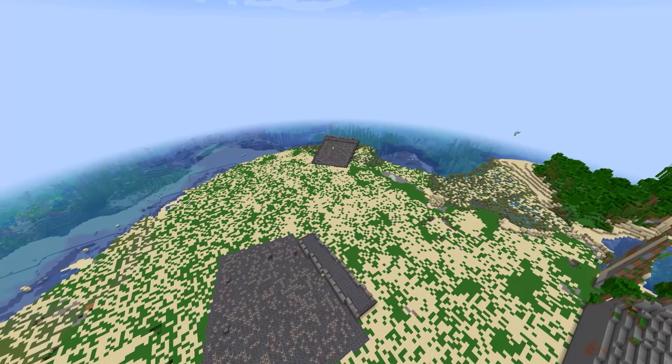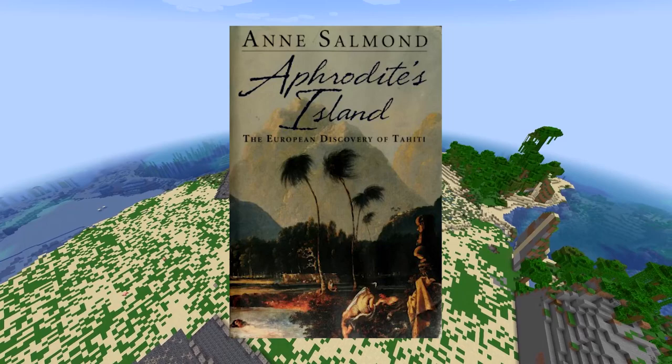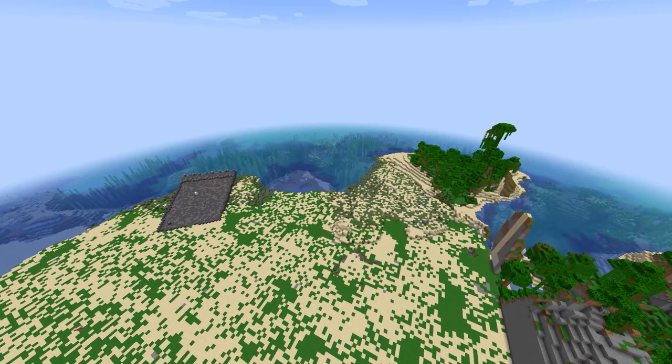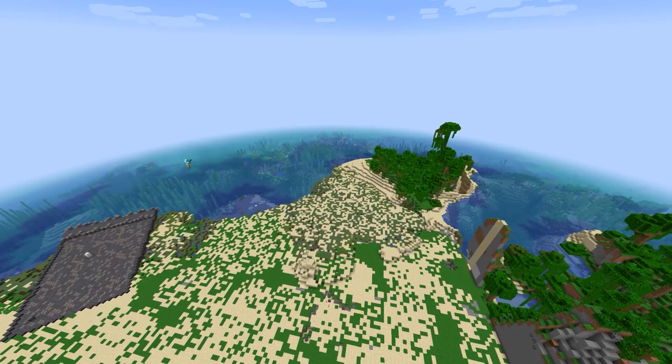If you'd like to find out more, I highly recommend reading Aphrodite's Island: The European Discovery of Tahiti by Anne Salmond. While the title sounds very Eurocentric, the book itself is very good at emphasizing the Tahitian and Polynesian side of the story and explains much of the political context of Tahiti at the time. It's also available to rent for free from archive.org, so check out the link in the description down below.